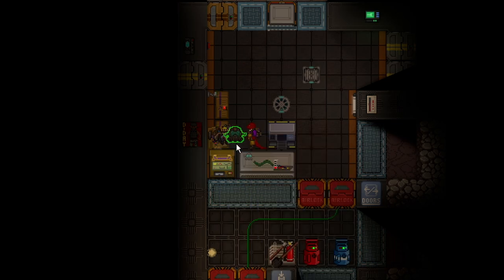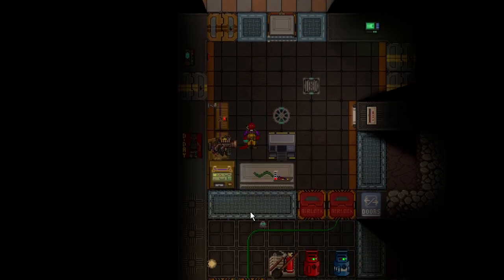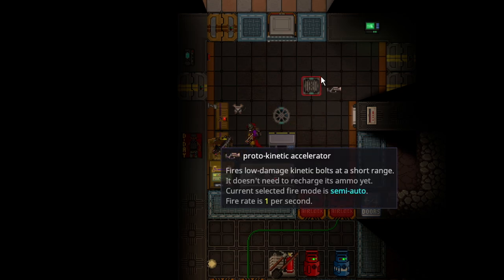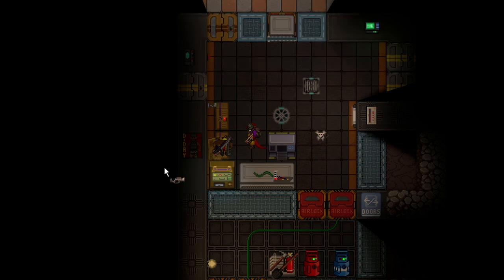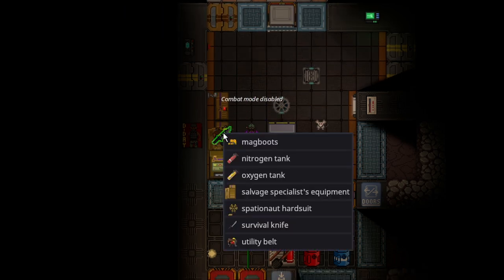Your locker will have things like the explorer gas mask. You want to wear this one over anything else just to start, because the explorer gas mask actually gives you damage reduction, which matters because you're going to be doing combat on salvage wreckages. It also gives you the protokinetic accelerator, which is essentially an infinite ammo but low damage firearm. It doesn't have much range, so don't expect to kill actual players with it.